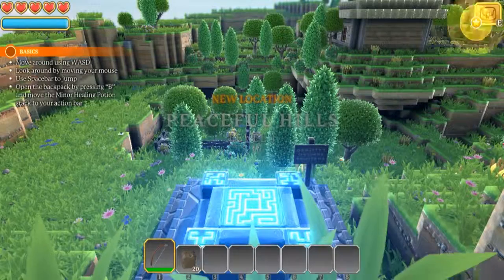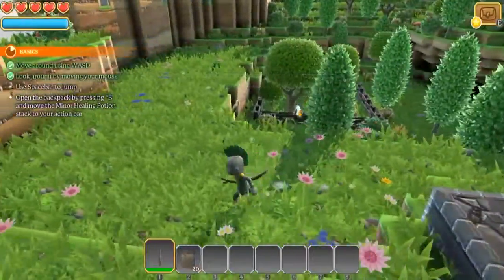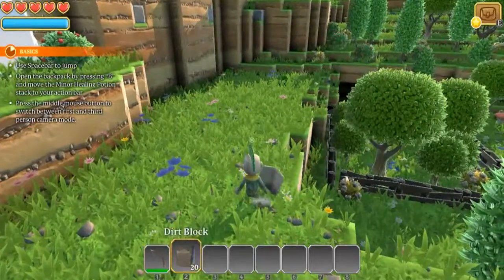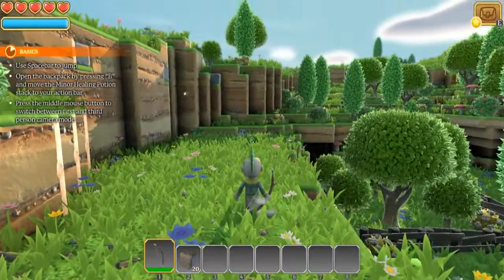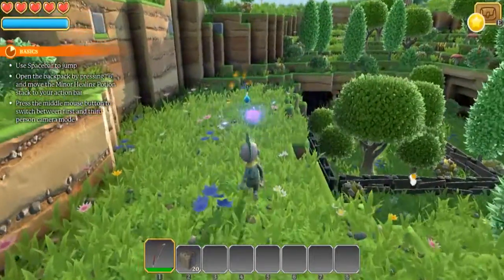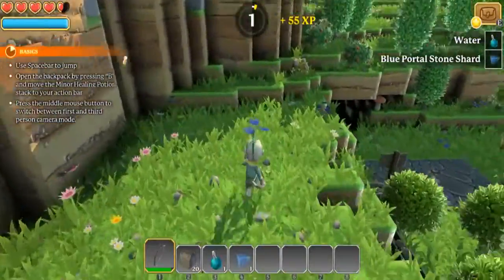Peaceful Hills - nice! Here I am, snazzy little dude. This is how we move around - very nice, and we can use the scroll wheel. What is that right there? There we go - got him! There's another one. Ouch! And we got some goodies from them.